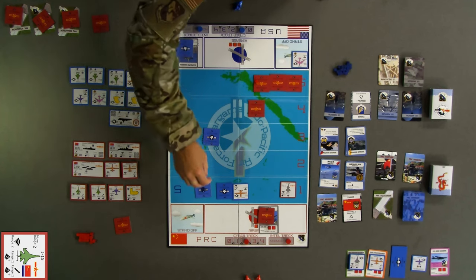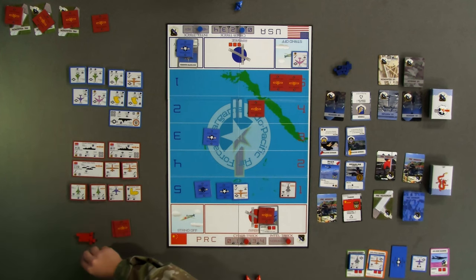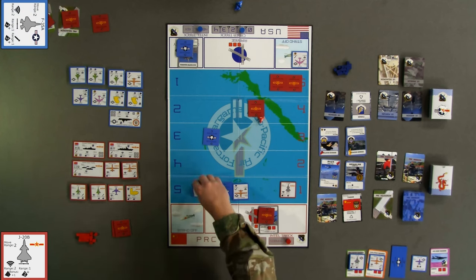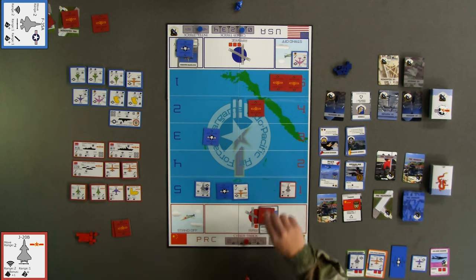Red begins its 9th turn by returning the second Winchester J-15 from red band 5 off the board. Skipping the move step, red uses a J-20 in red band 1 to attempt to acquire the Winchester F-35 prior to it returning to base. Using one die, the red player rolls a 3. With the J-20 acquisition modifier of plus 1, the J-20 successfully acquires the F-35 and the token is turned over. Next, the red player attempts to shoot the F-35 in red band 1 using the J-20 in the same band. Rolling one die, the red player rolls a 1. Since the J-20 air attack value is 2, this attack misses and the attacking J-20 is Winchester. This ends the red turn.